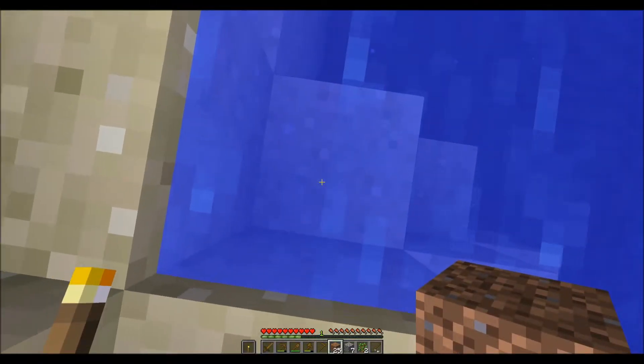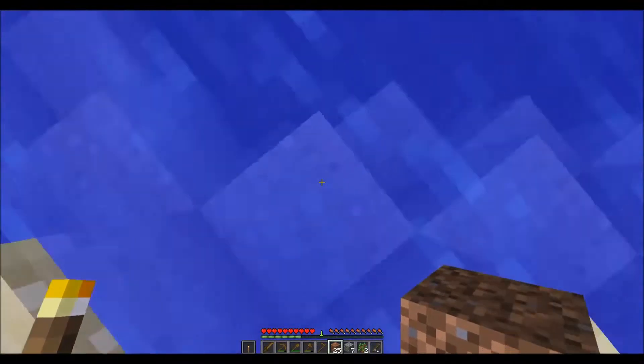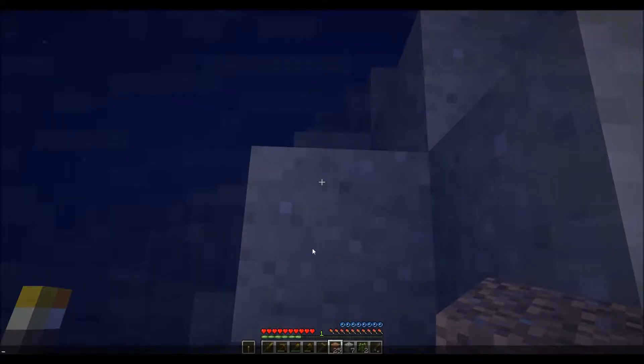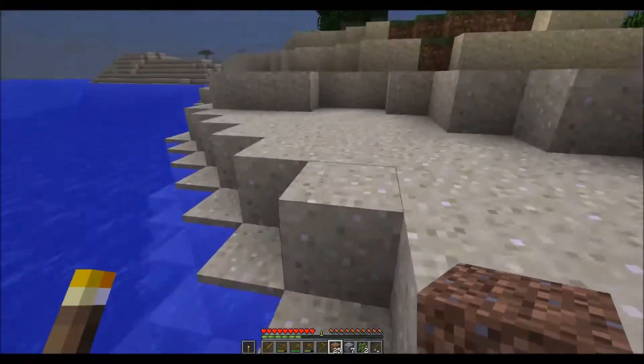I'm only one block down, so I'm not sinking too far, because remember, you're two blocks tall. If I jump down to this second block here, I sink down to two blocks and I have to hold my breath. See these little air bubbles here? That means I'm running out of breath. And if I let it go out, I could drown. So I have to come back up for air.